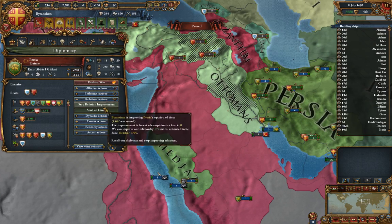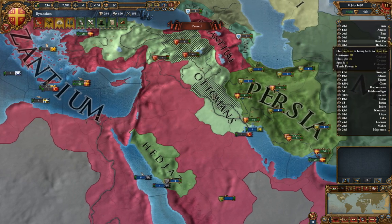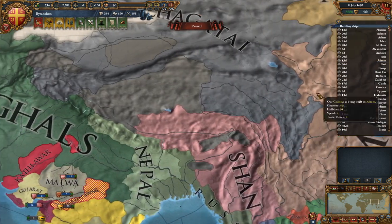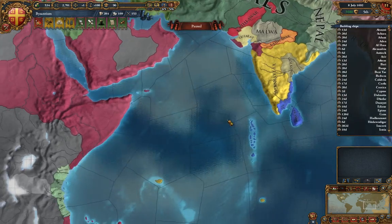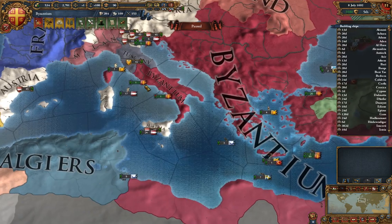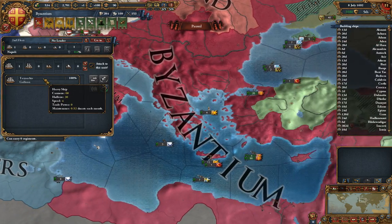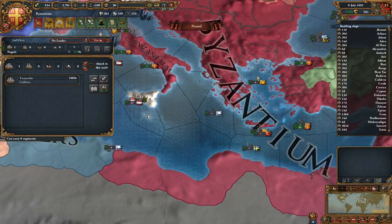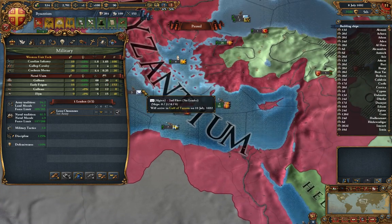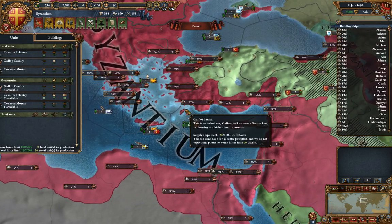So instead, by the end of the war we declared two wars — one against the Quara Qiyunlu, which we took, and one against Persia which we vassalized, and then we proceeded to feed every single Persian core the Mughals had back to Persia. So now Persia loves us and the Mughals hate our guts. We have a bit of aggressive expansion with Persia but for the most part they love me. Also some of our fleets died and we destroyed the rest because I'm rich and those ships were old. I was running a lot of early Carracks whereas now I can actually build galleons.